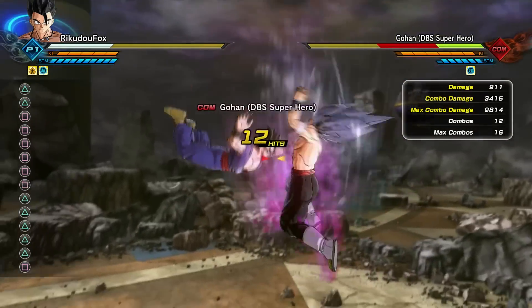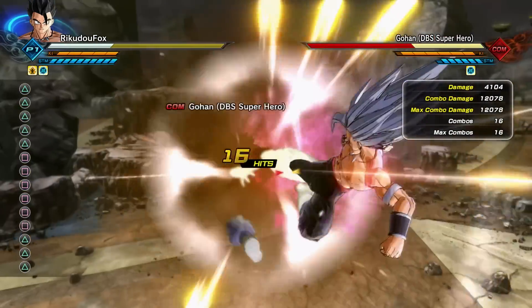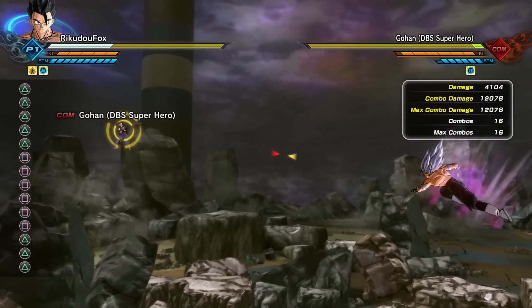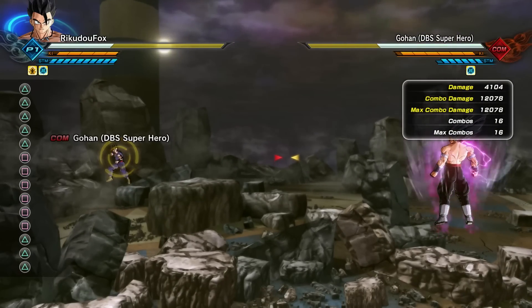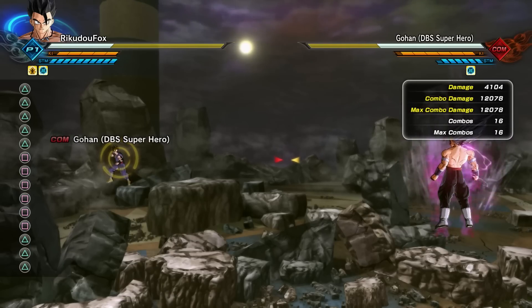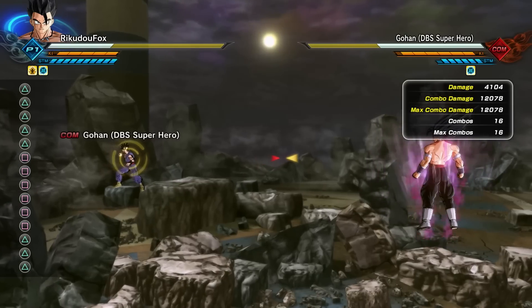Let's go ahead and use it with the super soul — same combo string, all squares into the Beast combo. Twelve thousand damage! And I don't have a limit burst, I didn't use a special ability like the fighting pose techniques — none of that. This is just the transformation and the super soul. Pretty dang deadly.